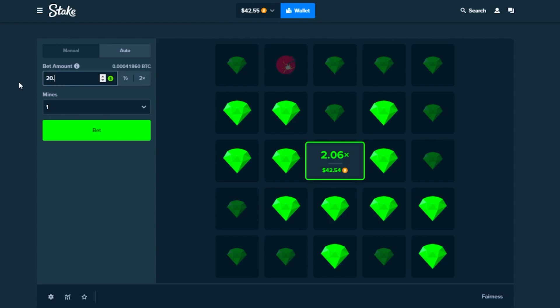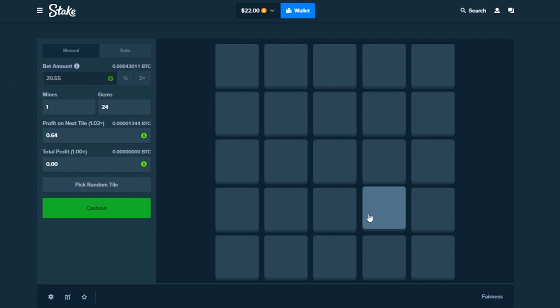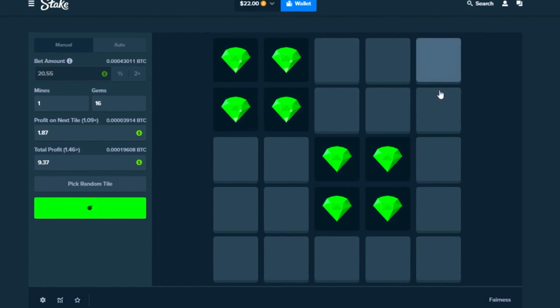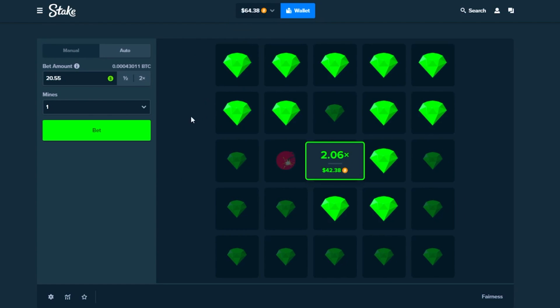Hopefully this has been entertaining — you guys have been commenting that I don't go in enough. I'm risking most of my balance for entertaining content. Going in with $20 again, going for a quick four on the top left, quick four on the top right — beautiful — and cash it out. We're at $64.38. Very nice indeed!